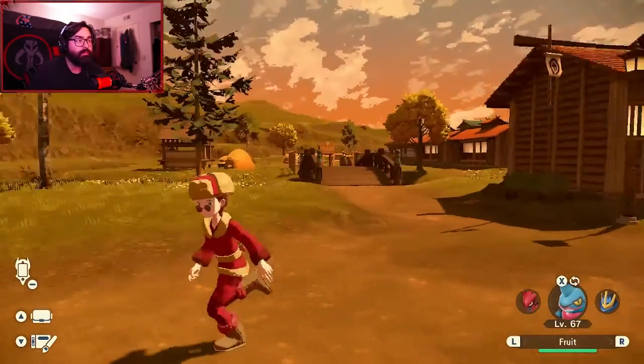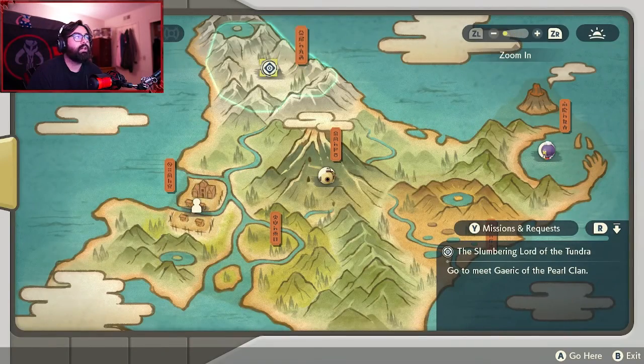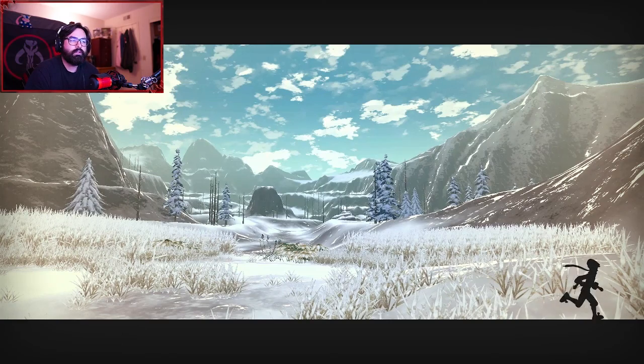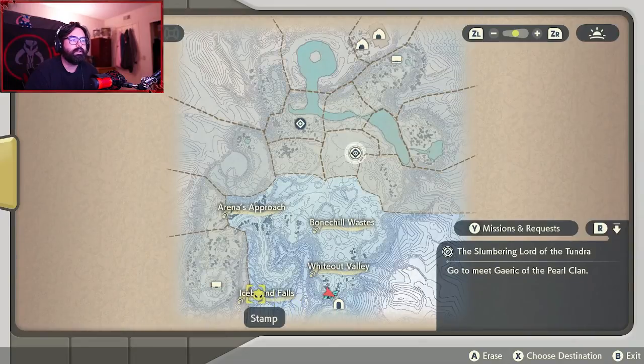Hey everyone, my name is Dendron and today I'm going to be showing you where to get Alpha Lucario. If we jump into the game, we're going to head over to the final place on the map, the Alabaster Icelands, and once you get there you're going to head over to this area where I put the stamp.